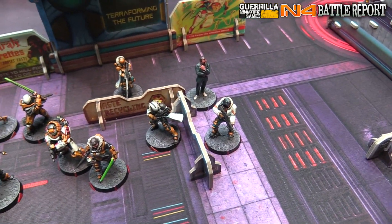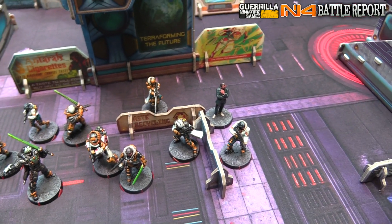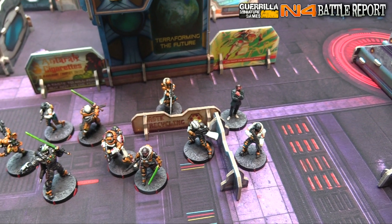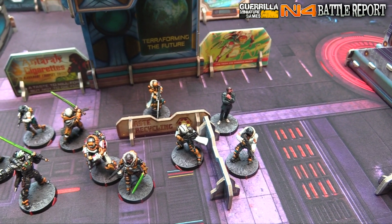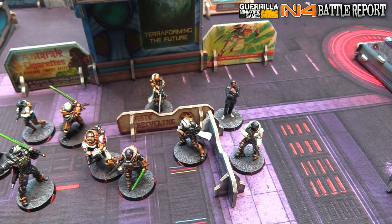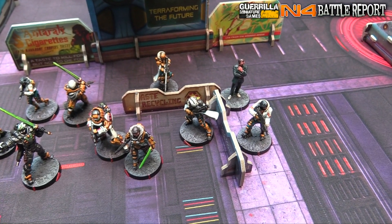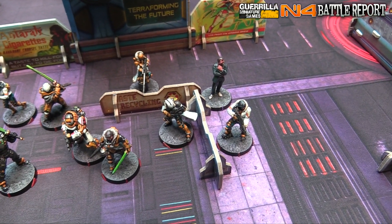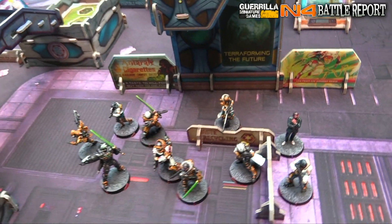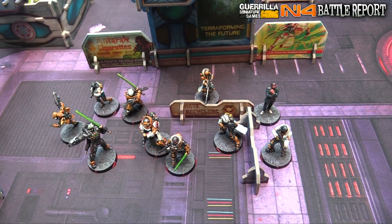On the right-hand side, we've got a Hunden with a Shock Marksman Rifle — there's not a model for it yet so I'm using the Sniper Rifle, it looks like a Marksman Rifle too. Then I've got a Guilang Mine Layer with Boarding Shotgun, Shock Mines, and a Deployable Repeater, and a single Zanshi Forward Observer. I was thinking it was my War Corps today because I had three extra points and wanted an extra model — having an ARO Flash Pulse is never a bad thing.